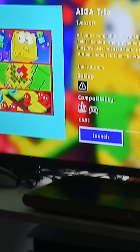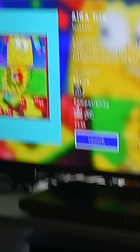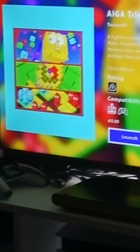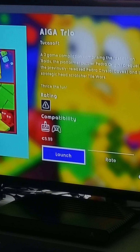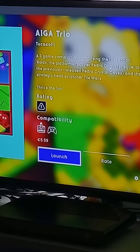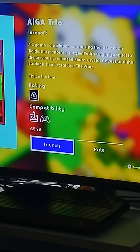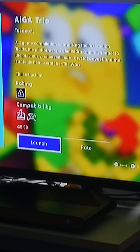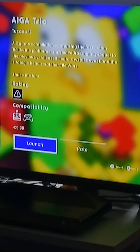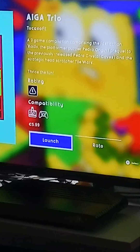This is the same indie dev that made Pedra — a game he made for the Atari VCS. So this is three games in one, and they're pretty awesome in my opinion. The description reads: a three-game compilation composing the fast-action Roids, the platformer puzzler Pedra Origin — prequel to the previously released Pedra Crystal Coves — and the strategic head-scratcher Toil Wires.